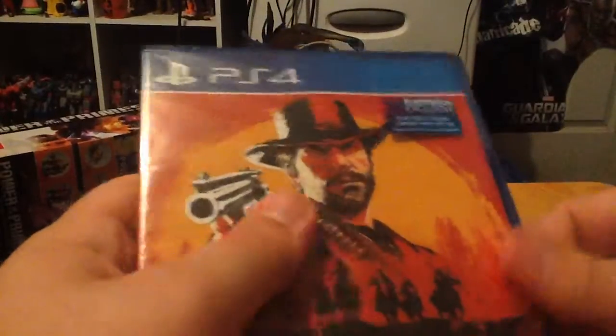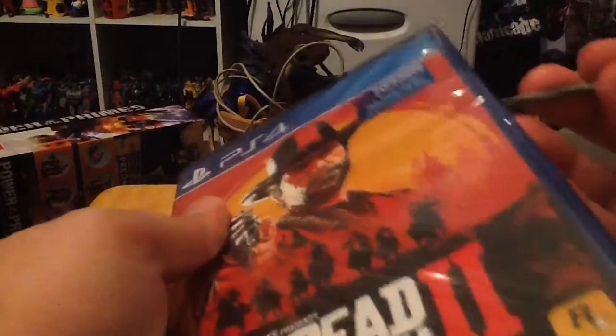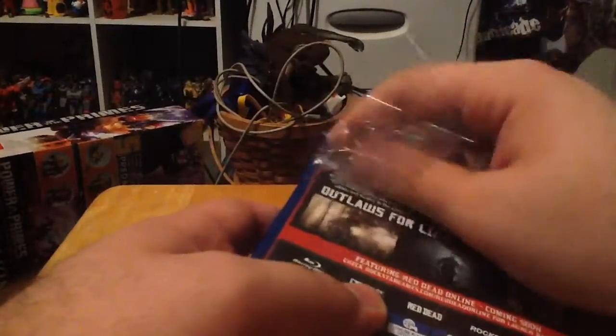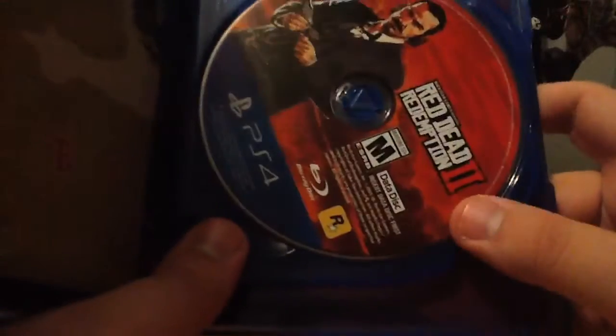Let's get this one open. Now let's try and get to it. I'm going to take the wrap away. Let's open this up. And you can see it comes with two disks — one is a data disk and one is a play disk.